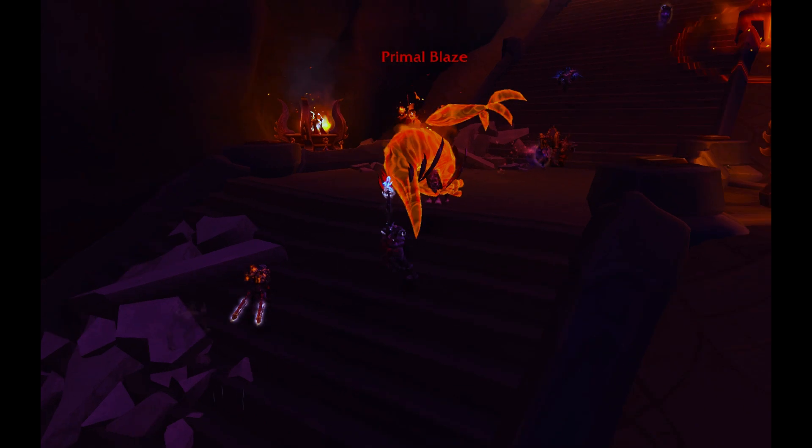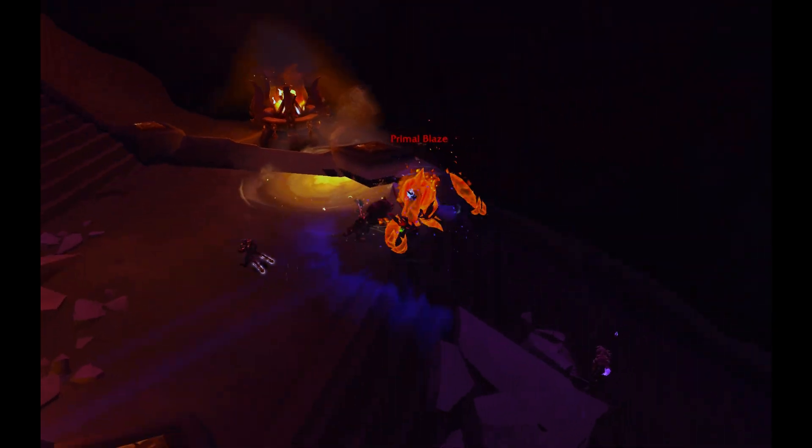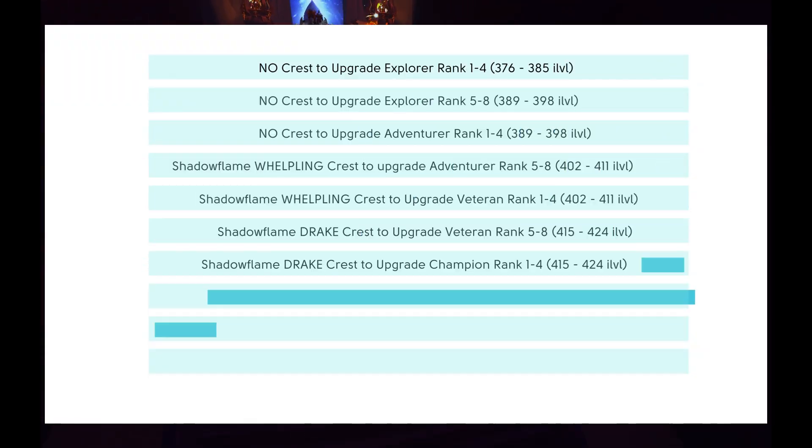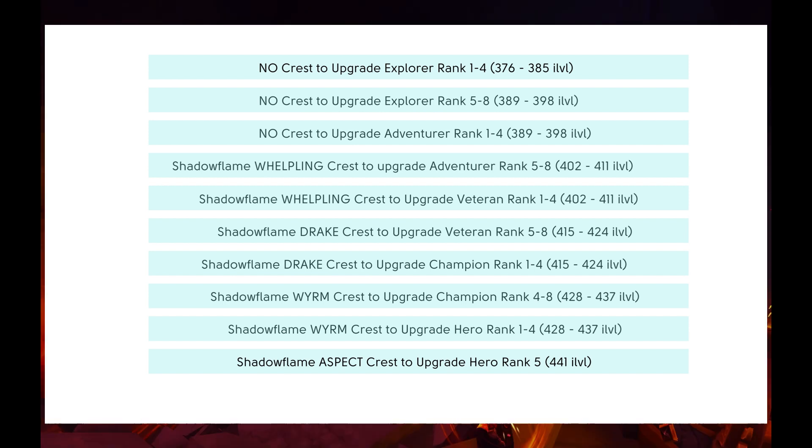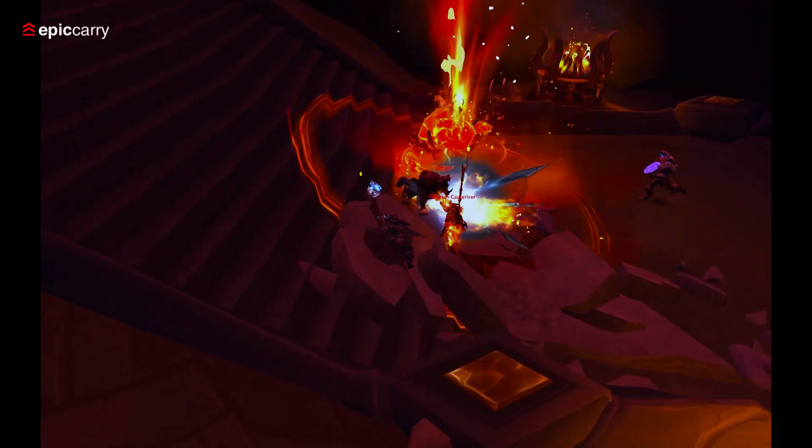Worm's Shadowflame Crest upgrades Champion Gear last four ranks, and Hero Gear first four ranks, obtained from heroic raids and Mythic dungeons plus 11 to plus 15. Aspect's Shadowflame Crest upgrades Hero Gear last rank, obtained from mythic raids and Mythic dungeons plus 16 and higher.